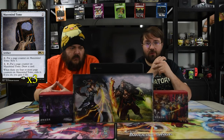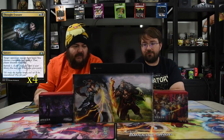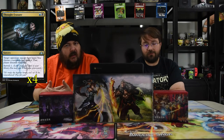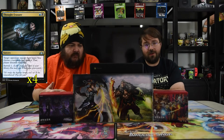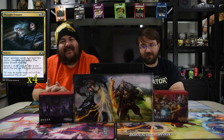Next up is Thought Erasure, a blue and a black sorcery. Target opponent reveals their hand, you choose a non-land card from it, they discard that card, then you surveil one. This card is really good because it gives you knowledge of their deck, gets rid of a key card, and helps you dig. Playing against this on turn two immediately annoys me for the rest of the game.